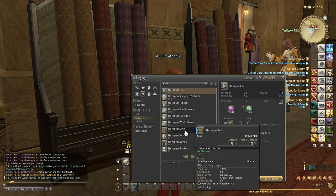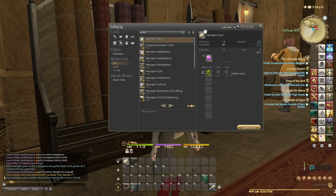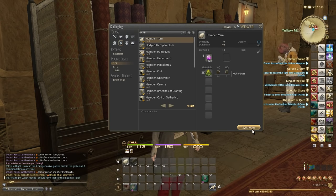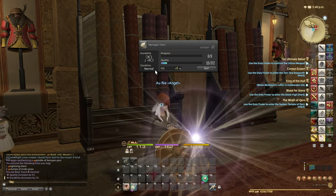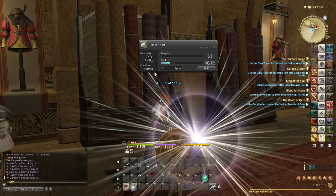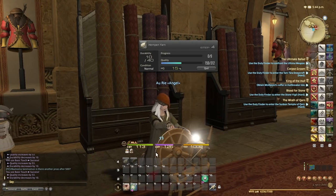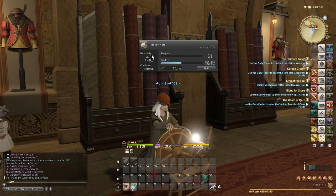The rotation slightly changes going into above level 7. At level 7 we get an ability called Master's Mend, which restores item durability by 30. Every time you use an ability — whether it's synthesis or touch — you lose 10 durability. So after 3 touches you'll be at 10 durability, and if you hit another touch it will go to 0 and the craft will blow up. Master's Mend allows you to restore 30 durability for the cost of 92 CP. After using it, you can see we're back to 40 durability.